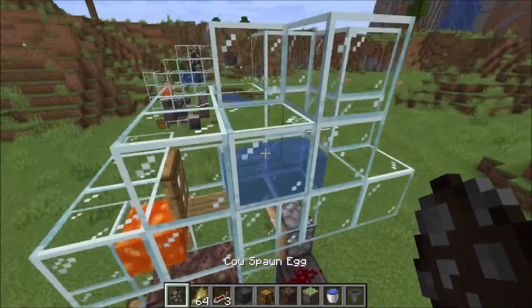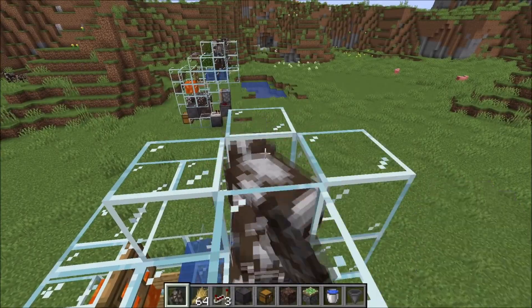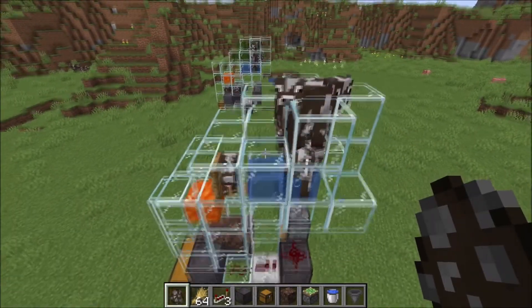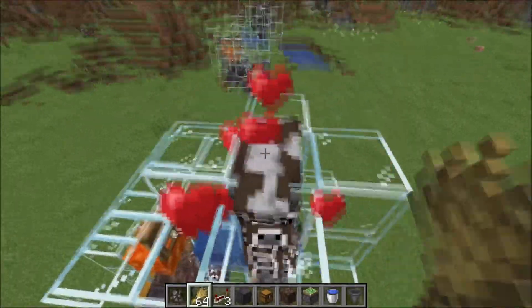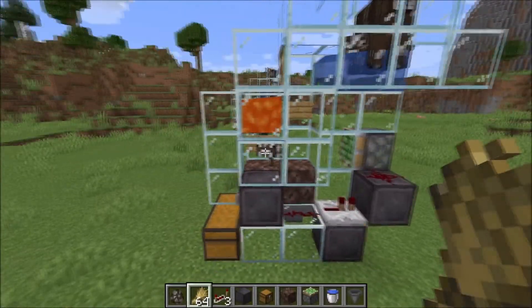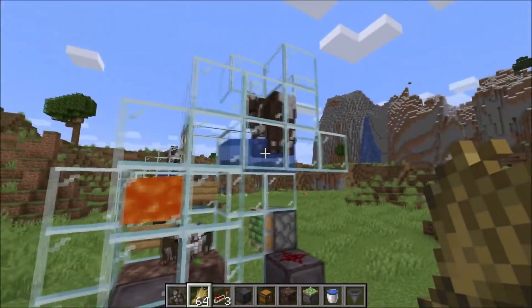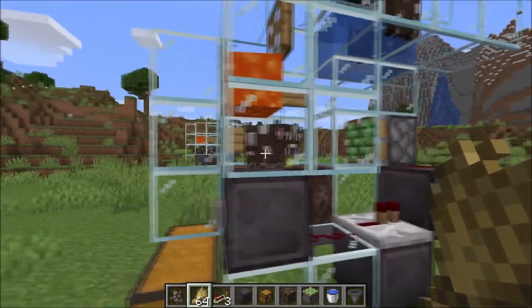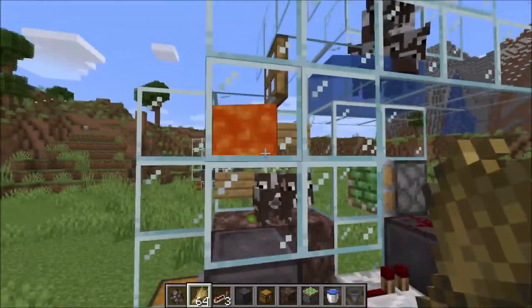Now we can get our cows in. And as soon as they start breeding we can give them some wheat so they will breed. You will see the babies will land in here in this chamber — not always, sometimes they will wait there and come a little bit later. But you see they end up here.